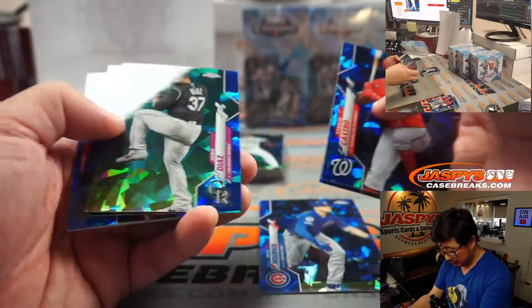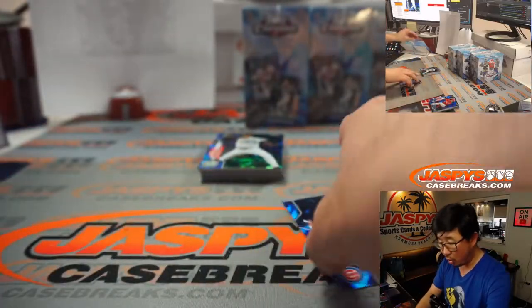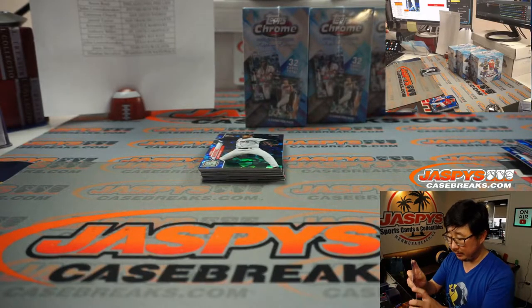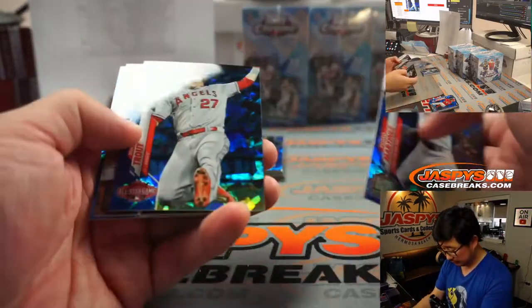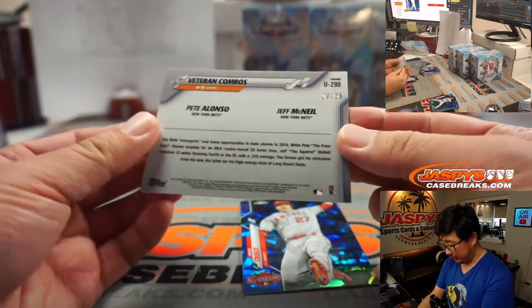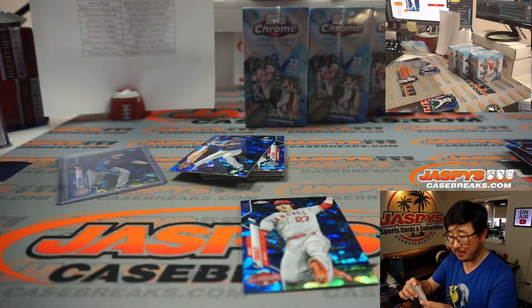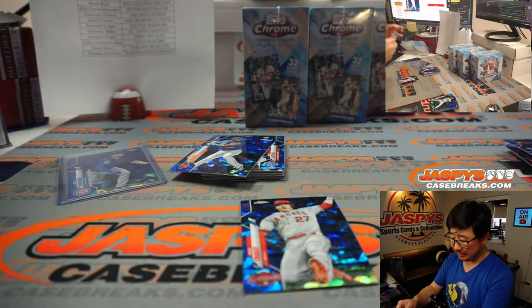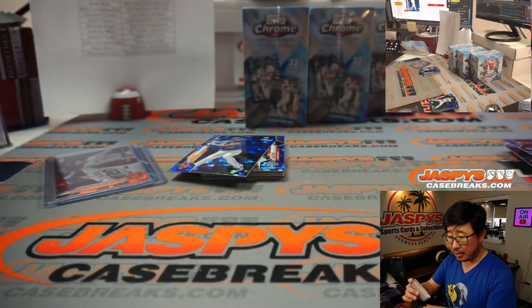Nico Horner — there's Albert Pujols again. Nico Horner should get a lot more playing time this year for the Cubs. There's Mike Trout right there. Polar Bear and Squirrel — Pete Alonso and Jeff McNeil, 20 out of 25 for the Mets, Brandon with the Mets. Trout goes to Brett and the Angels.